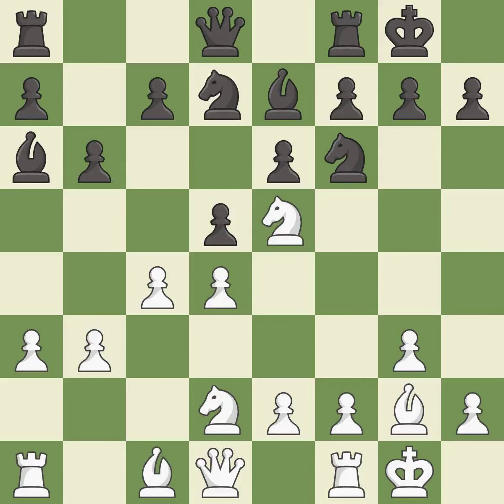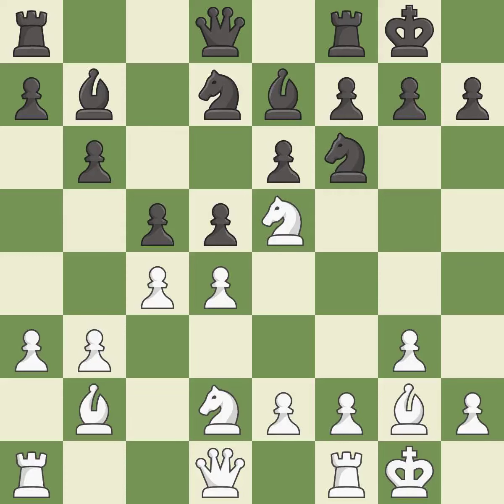This offers to exchange pieces of equal value — it is best. This moves the bishop to a better location, allowing it to control more squares — it is best. This activates a bishop by developing it off of its starting square — it is excellent. This strikes at the center with a pawn, fighting for space — it is best. After all captures, this is an equal trade — it is excellent.